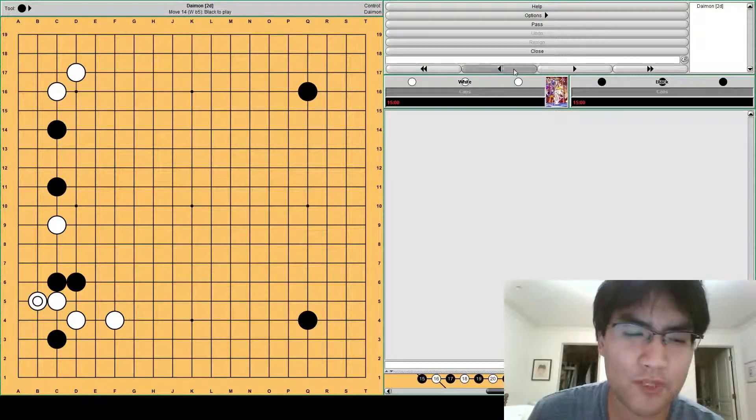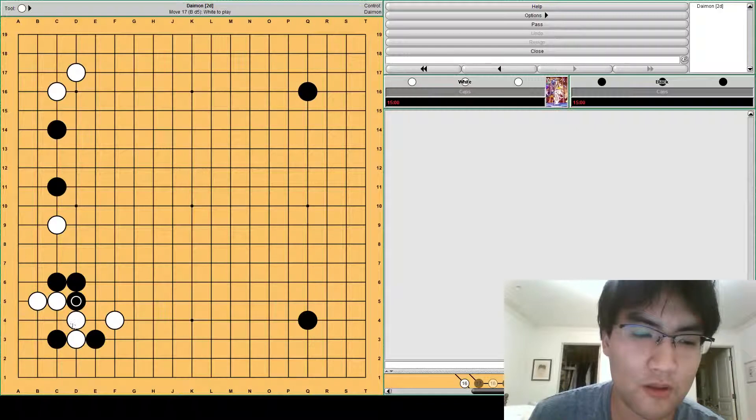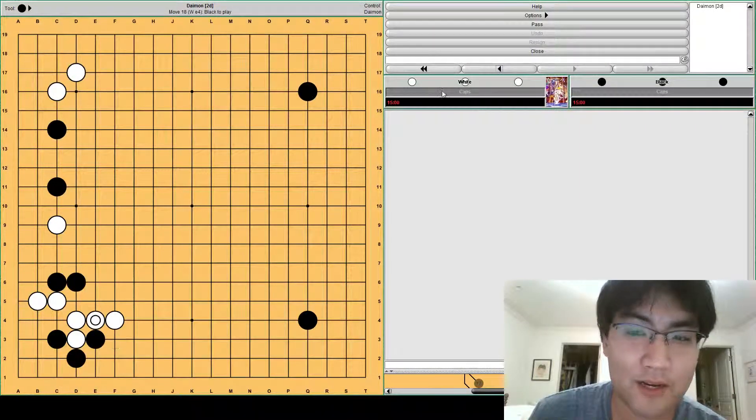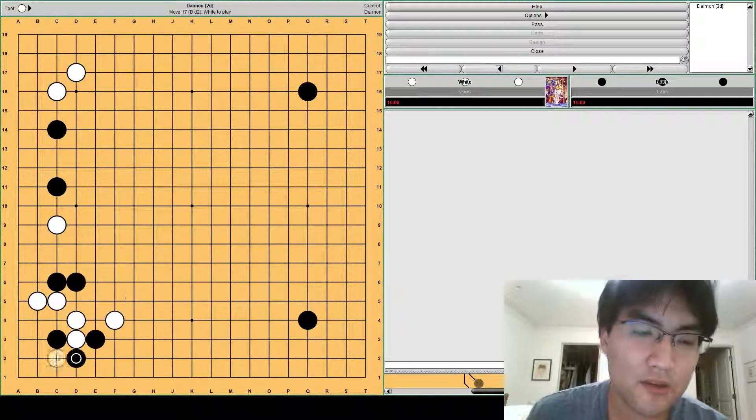So we discussed this one-space jump variation. There's not really any other options here. If black plays here, white can just push — it's difficult to figure out how to defend. Or black can also block. White has to come back here anyway; otherwise, this push at e4 is really damaging. So e4 is really the only move for white here.